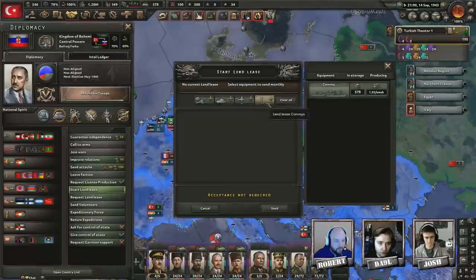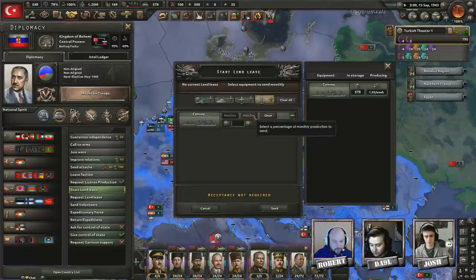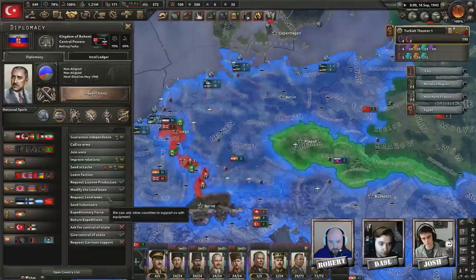I still need convoys though. I can send you some if you need them. No, I'm fine — we've more or less smashed the Allied navies. Actually, according to the trade menu I do need convoys from Portugal. I'll send you 200. Oh wait, I accidentally sent those to Bohemia. Do you want some tanks in Britain? You seem to have no supply so probably not.